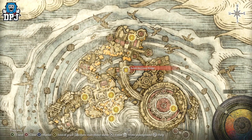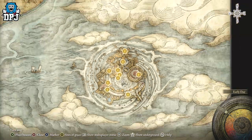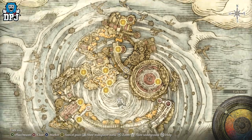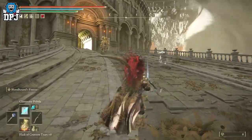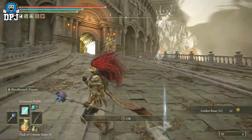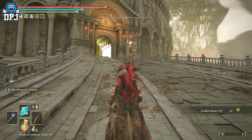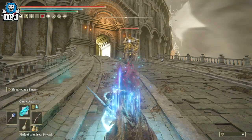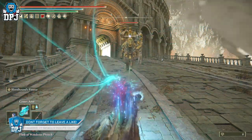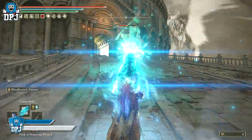Upon here there is a dude on horseback, which you'll see on screen now. You get this armor — the full set — by simply taking him out. Take him out and the armor set is yours forever. It really is that simple. One of the better looking armor sets in the game comes from just taking out this guy, as easy as that.